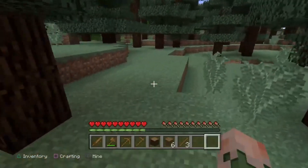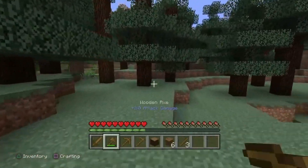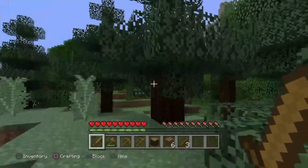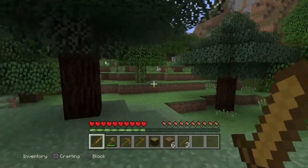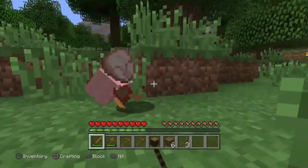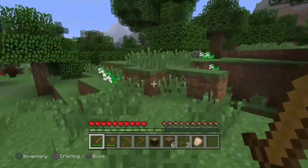Now we have the basic tools. We're just going to go find some sheep, and then we can make a bed, and then we'll make a house. We've got some chickens over here — let's just... yeah, give me that chicken!